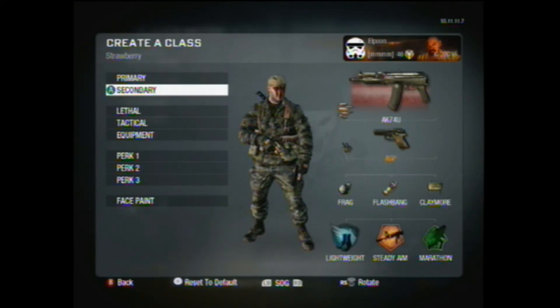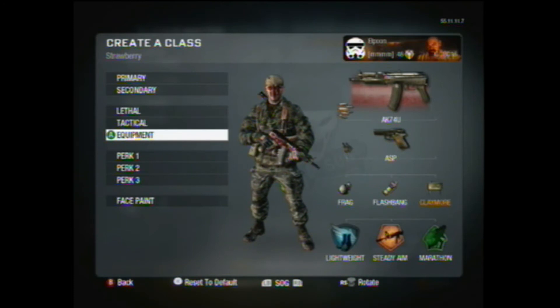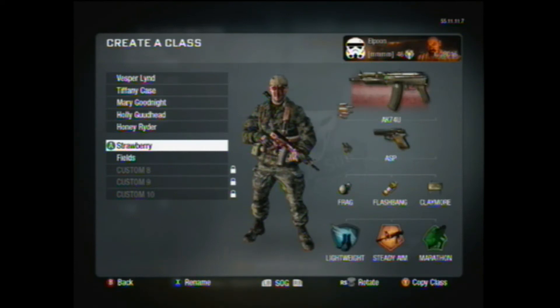Lightweight pro means no fall damage. Steady aim pro — I honestly don't know what that does. Marathon pro lets you sprint forever. I'd only really use lightweight and marathon pro if I'm a flag runner, so it's not a big deal to me. Moving on — my class name is Strawberry, named after a Bond woman. I name all my classes after Bond women, that's just how it goes.